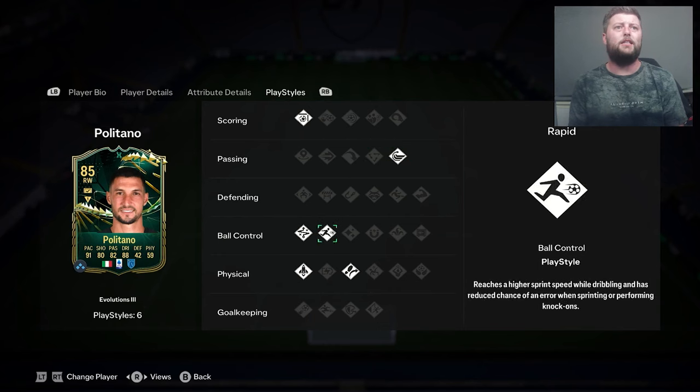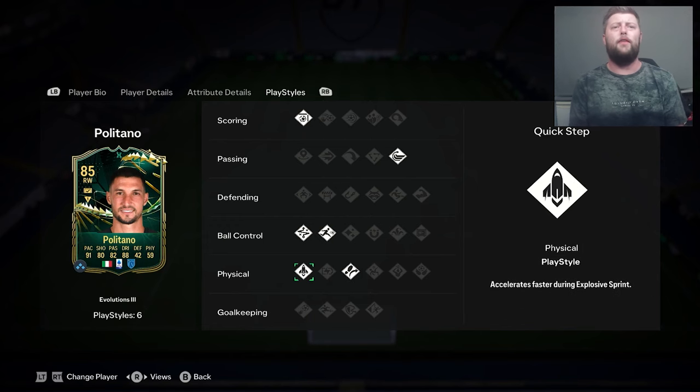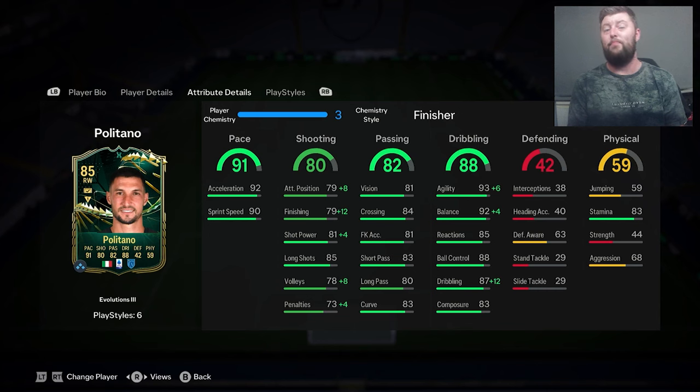We have finisher as a play style, whipped pass, technical, rapid, quick step, and now Trivela. Rapid and quick step came from the evolution and the rest were already there. I think he's a solid card and probably the better option if we don't get any sort of promo card — we did get a Winter Wild Card last year, hopefully not for a while because he's 50,000 coins now. Let's jump in and get a review out of him.